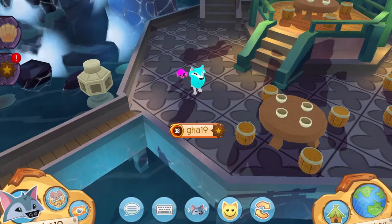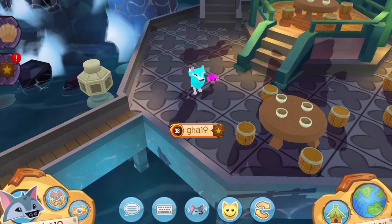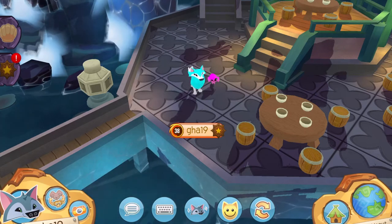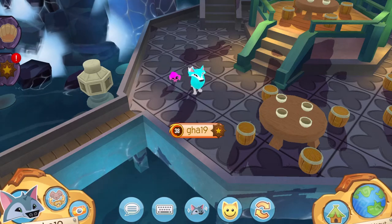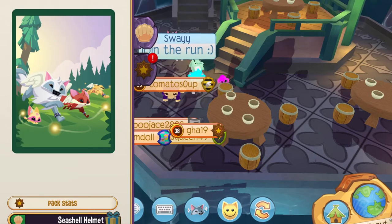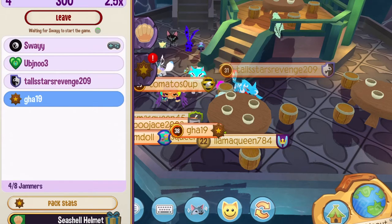My final tip, my friends, is to use the Alpha Hideout. If your buddies are not online but you want to do a pack run, you can go to this wonderful place called the Alpha Hideout, where there are tons of people. Just look at this wonderful place.